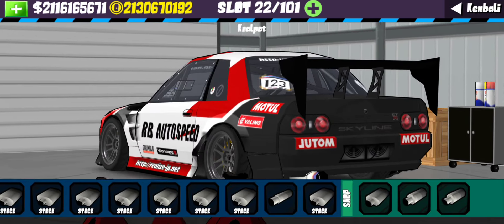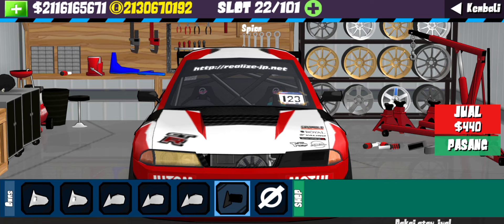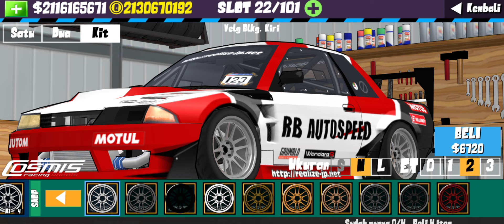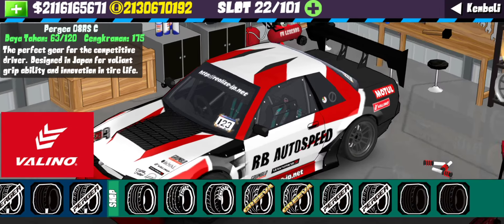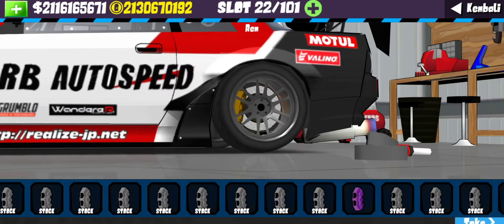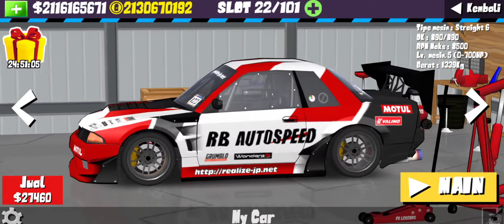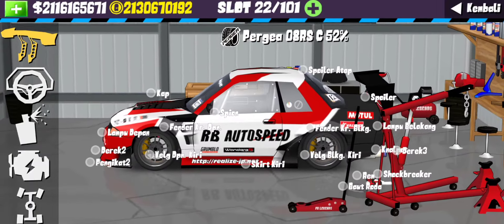Untuk bagian knalpot kita gunain model seperti ini guys. Dan untuk bagian spion kalian gunain model seperti ini — mobil balap banget kan. Untuk bagian velg kita gunain model seperti ini, velg Osmisk Racing dengan ukuran M dan ET2 warnanya seperti ini. Untuk bagian ban terserah kalian, bisa pakai semi-slick karena kalau kalian grip biasanya pakai ban semi-slick. Dan untuk bagian kaliper kita gunain warna kuning. Ikutin rekomendasi dari kita supaya modifikasinya cocok dan mantap.